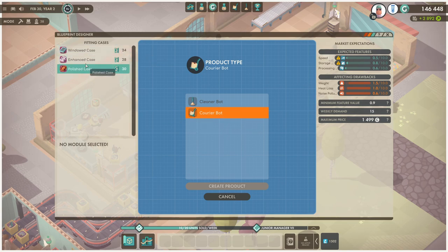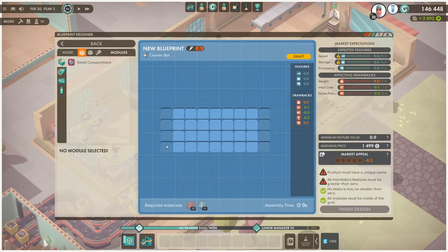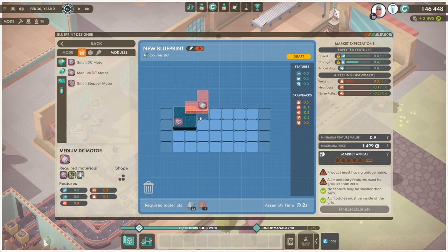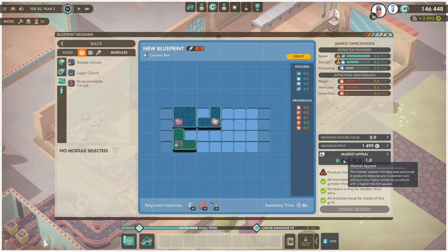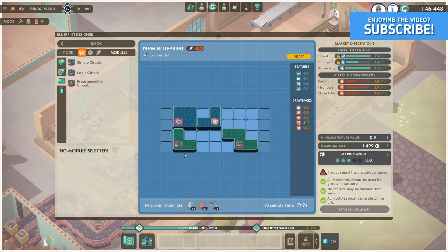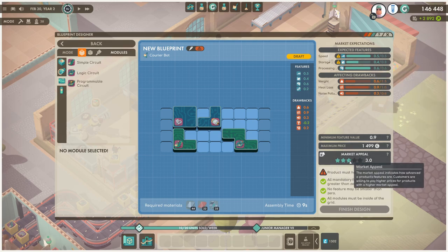Create a new courier bot — this unlocks after the first objective if you're wondering. We want it to be decent, so let's do an enhanced case and create that product. It needs speed and storage, so let's do a small compartment, a medium DC motor which we researched last episode, and a bit of processing power. The market appeal is only one, which is not great, so let's put a logic circuit in and see if that changes anything.